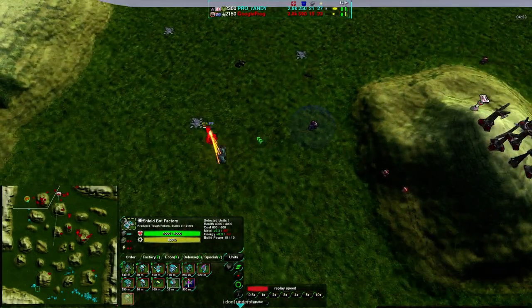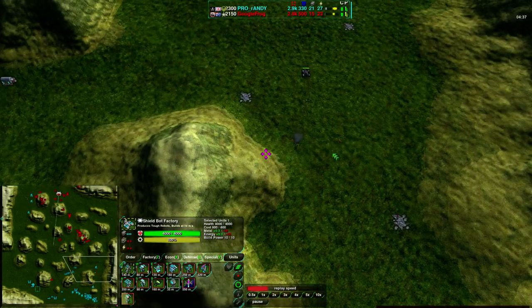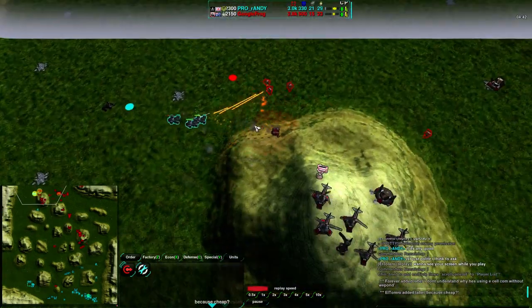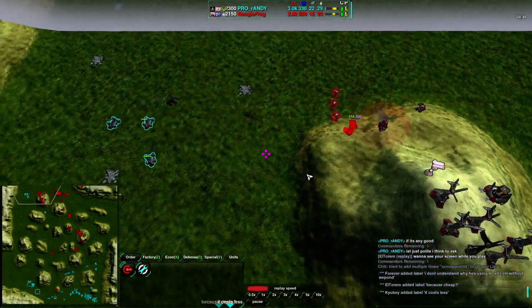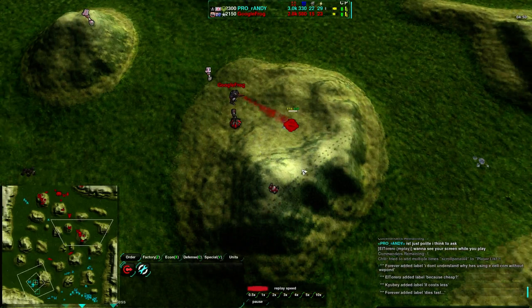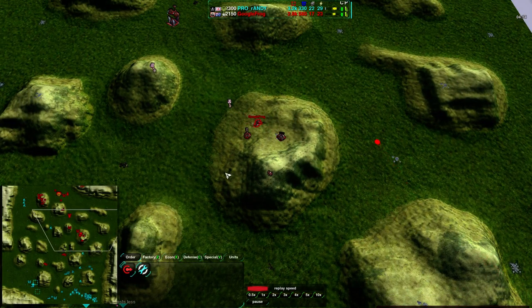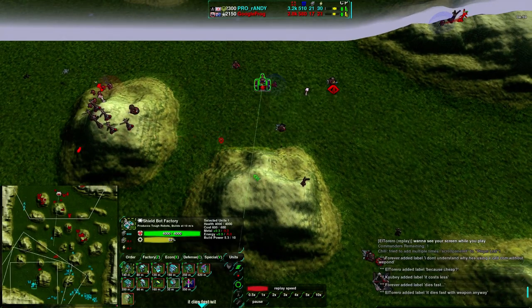Randy going for the cheaper metal version. Randy is assaulting from the west side of the map, and at the same time GoogleFrog is attempting an assault along the east side. But his bandit is getting destroyed by the Scorcher with no problem, and the Scorcher is coming up — a Scorcher-bandit fight. The convict very nearly destroyed in the process, able to escape up the hill. But GoogleFrog is really having to deal with the mobility of vehicles; he's using the terrain nicely, but it's tough.